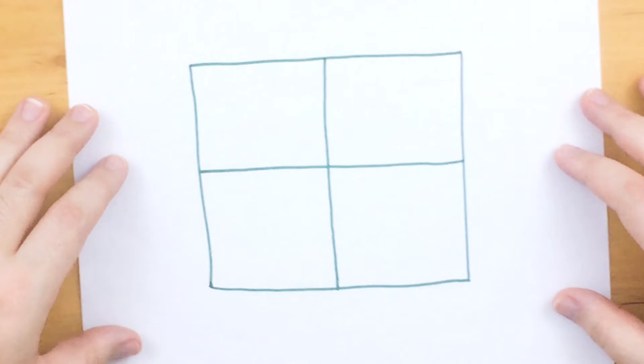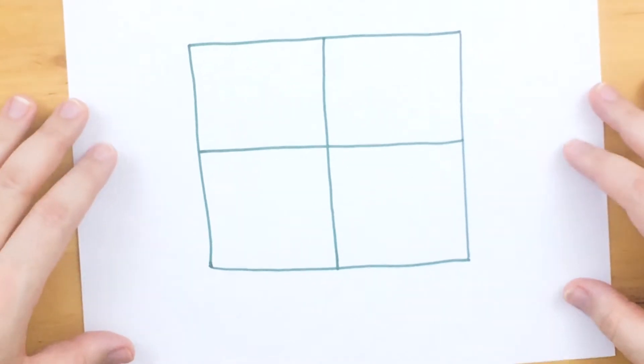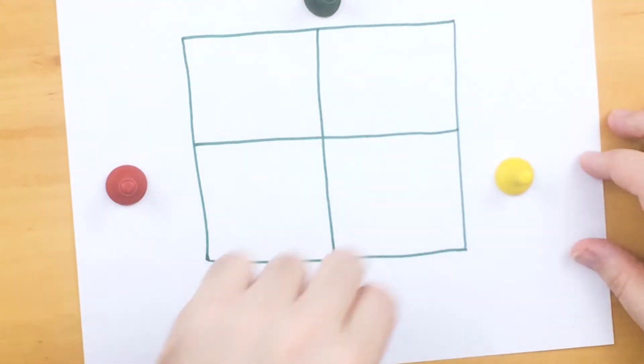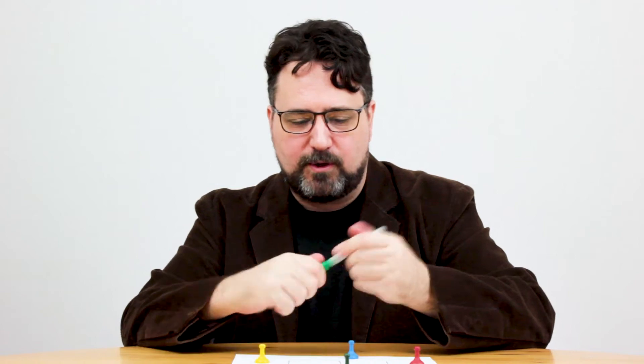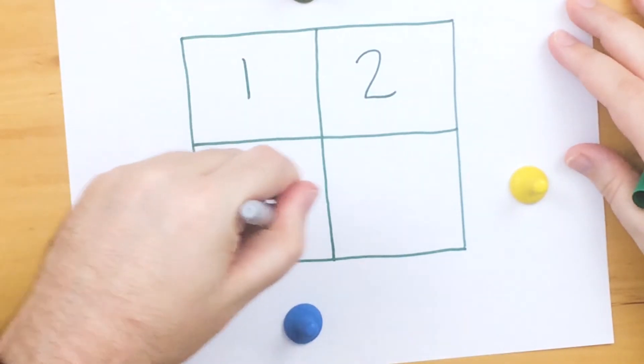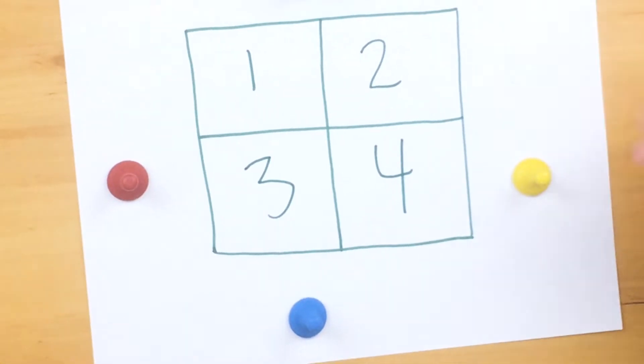So I have here a lovely little worker placement game. This is what it looks like. This is the common board, and each player gets a pawn. And there are gonna be point values on the board: 1, 2, 3, and 4. The way it's gonna work is that everybody gets a turn, and on your turn, you're gonna take your pawn and place it on one of these spots. The points you get are written right on the spot.